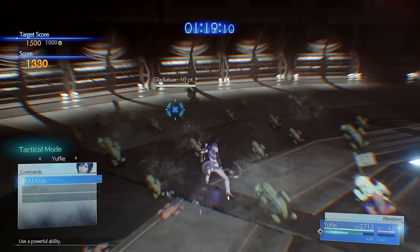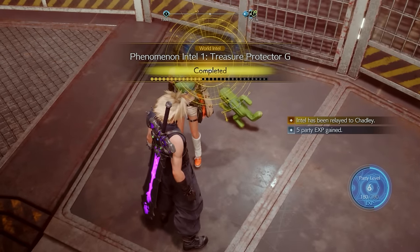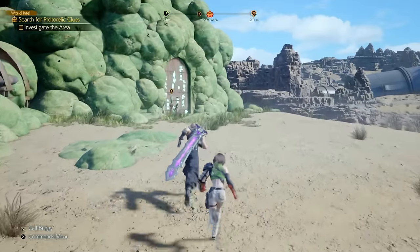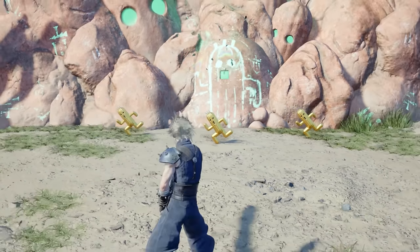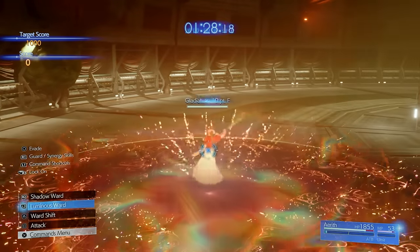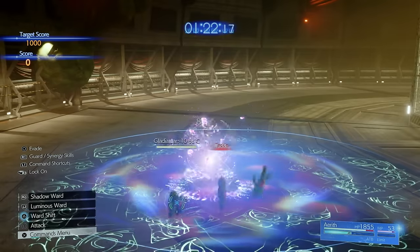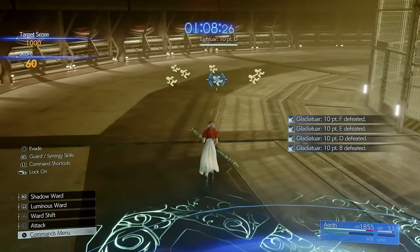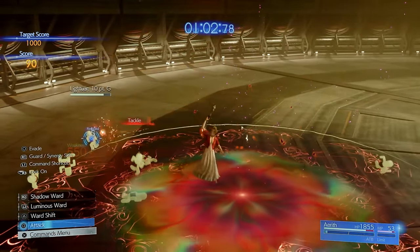The challenge is to clear all Cactars in a certain amount of time, starting with Yuffie. The trick to complete this and get the maximum score is just to use Windstorm with Yuffie. After that, you're done with Phenomenon Intel 1. Phenomenon Intel 2 is essentially the same thing — approach the green bubbly area, pick up the statue, it points to a rock, you fight Cactars, come back and the door opens. For this specific challenge you have to use Aerith: cast an anti-Litar luminous ward and an anti-Darktar shadow ward. Honestly, I just made any ward possible and used Sorcerous Storm, which nuked every single Cactuar as they all run to the center.